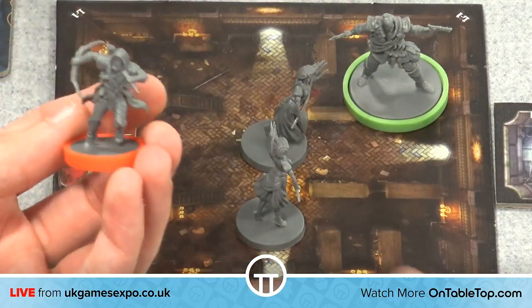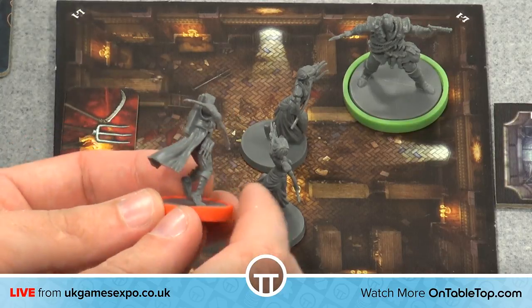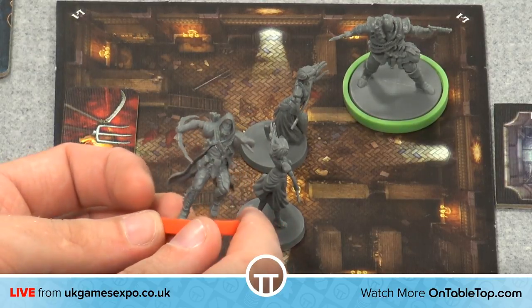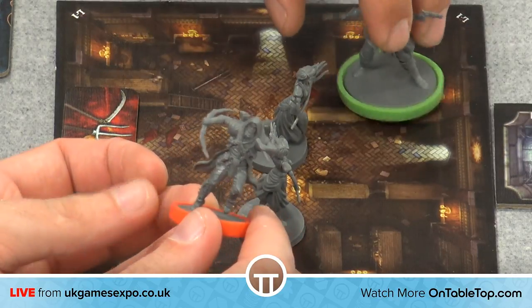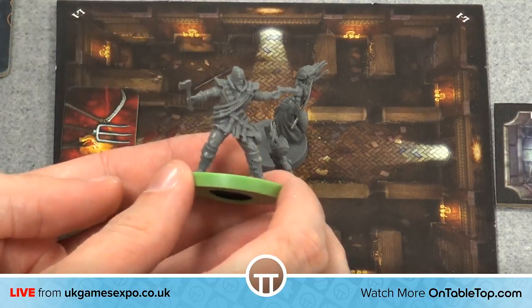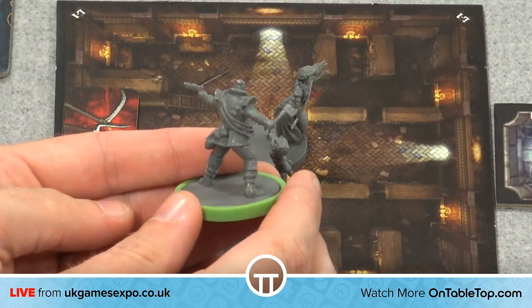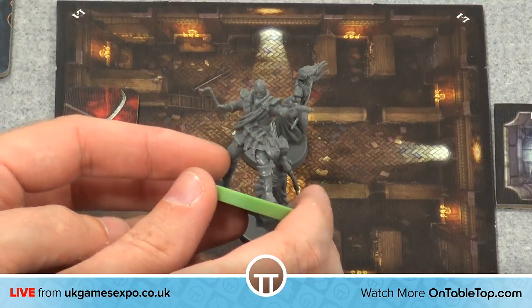When we were doing the concept stage, we said we want hunters to look like they're just a little bit capable — like they've studied these monsters, maybe never fought one, but they're ready for it. We've got one running with a bow and a stake ready to kill a vampire. We have three different sculpts for the hunter, including one with a hatchet and a pistol.